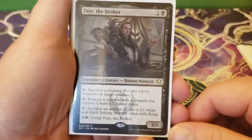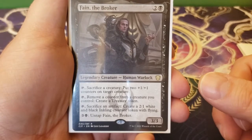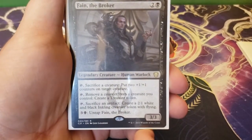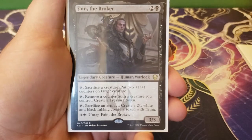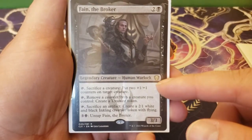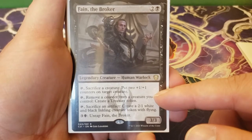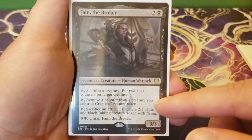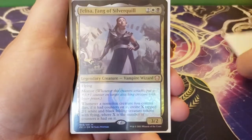Next up we have Fane the Broker — two and a black for a 3/3. You can tap Fane the Broker and sacrifice a creature to put two plus one, plus one counters on target creature. You can tap him and remove a counter from a creature you control to create a treasure token. Or you can tap him and sacrifice an artifact to create a 2/1 white and black inkling creature token with flying. You can also tap three and a black to untap Fane the Broker. With Lazel, the first ability becomes three counters. You can remove counters to create treasures, and sacrifice those treasures to create inklings — they cycle through each other. Just a really interesting utility.